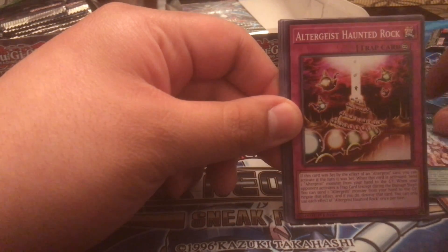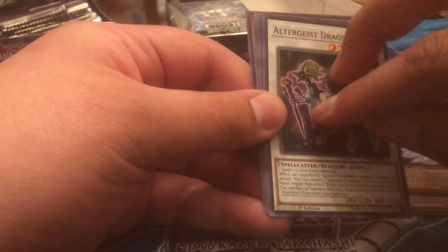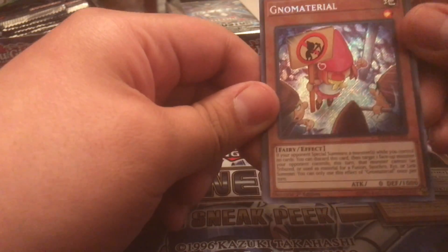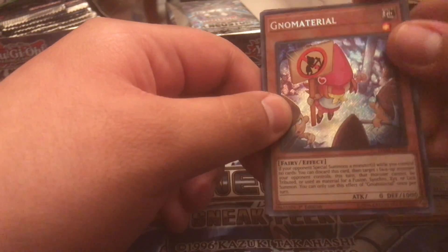Come on, secret one time! We're gonna bless this pack. Flame Lady, Christia, Testament, Haunted Rock, Creator, Chain Hall, Money Mud Dragon Salt — come on, give me a seeker! Oh — we got No Material! It's a very good hand trap. If your opponent special summons a monster while you control no cards, you can discard this card and target one face-up monster your opponent controls — this turn that monster cannot be tributed or used for a fusion, synchro, XYZ, or link summon. You can only use this once per turn. This is a very good card to pull — epic pull, already a good box.